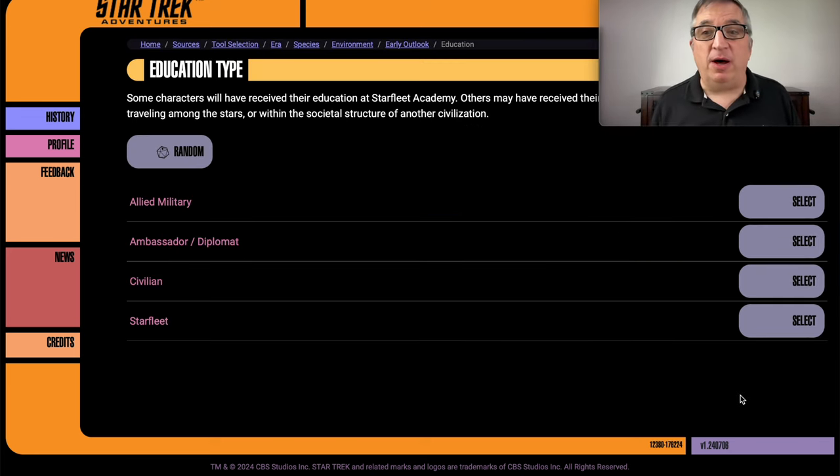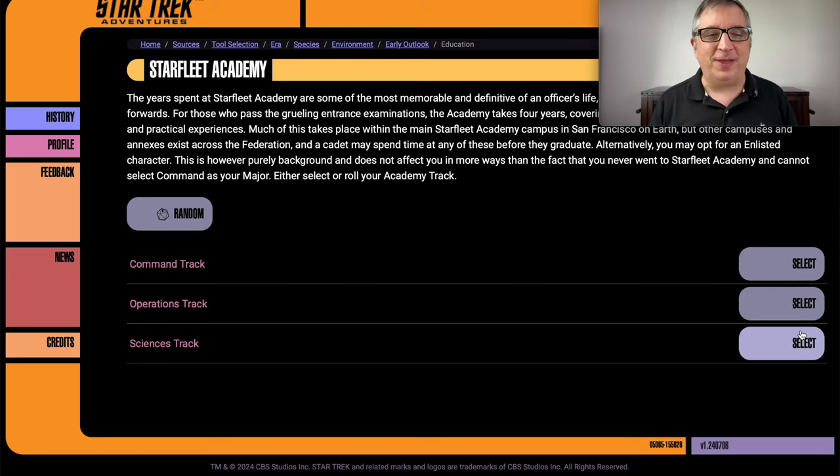The next thing is the type of education. The options are allied military, ambassador, civilian, or Starfleet. Definitely Starfleet — that was the backstory I gave: he wanted to surprise his girlfriend by joining Starfleet to be with her, and she wanted to surprise him and join the colony to be with him. So — Starfleet Academy, command track.